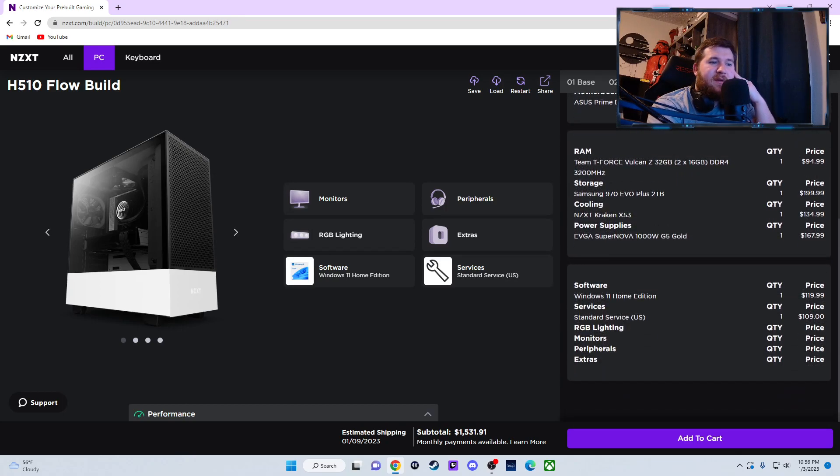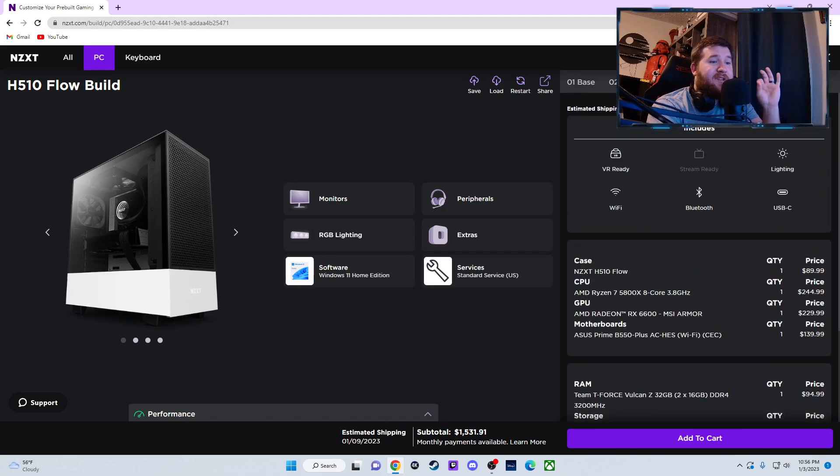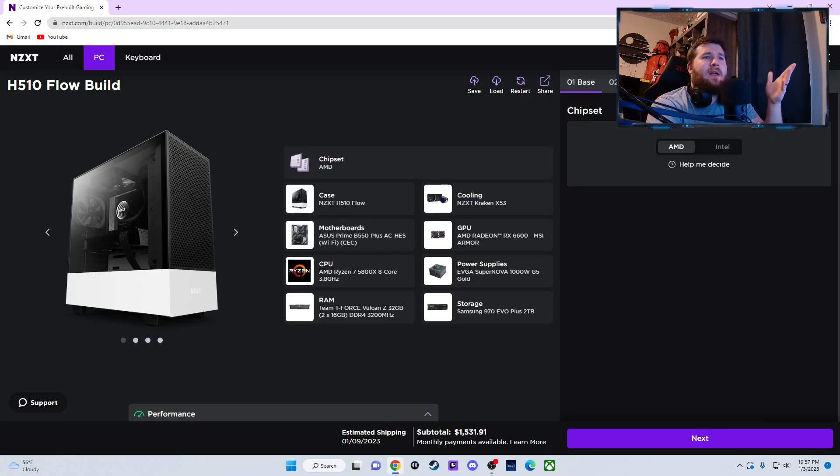Standard service — okay, so we've got VR ready, Wi-Fi, Bluetooth, lighting, USB-C, but it didn't green-light us on stream-ready, which is weird and I don't understand why. The subtotal is $1,530 basically — so $1,500 to $1,530. I wouldn't say it's the best setup in the world because you're basically getting something a little better than an RTX 3050, and your cooling is only 240mm — I'd lean toward 280 or 360 for eight cores.